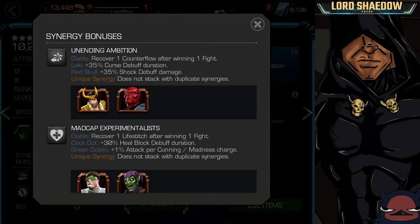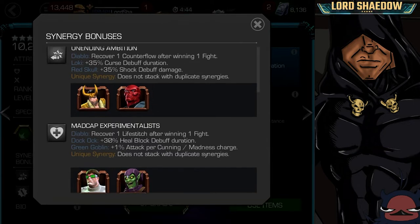Loki and Red Skull are two champions you're unlikely to want on your team — they are likely to be dead weight. Depending on the encounter they can be useful; Loki can take down the Act 5 final boss Ultron. So they have their places, but they are very niche in my opinion. If you're bringing them for this synergy it should be worth it — we'll talk about that when we look at his abilities.